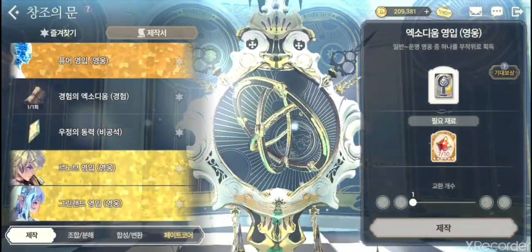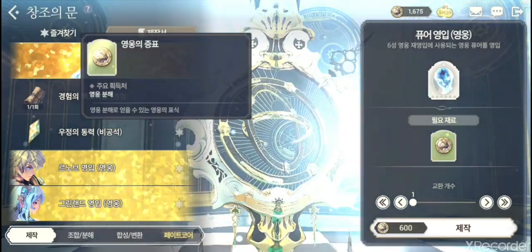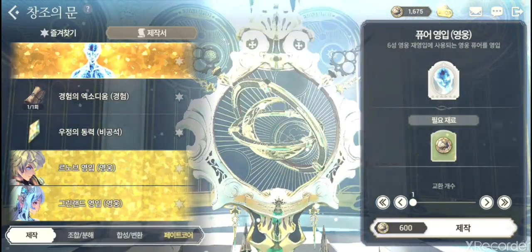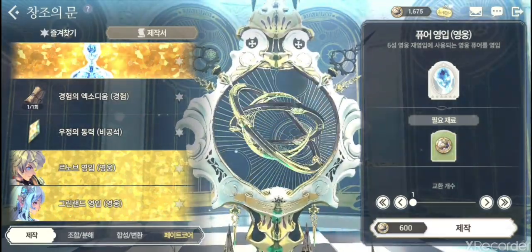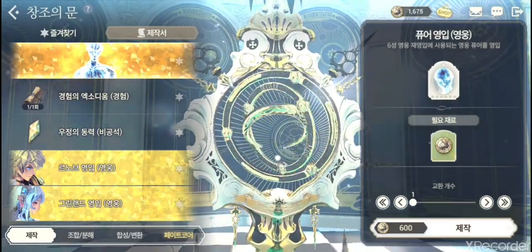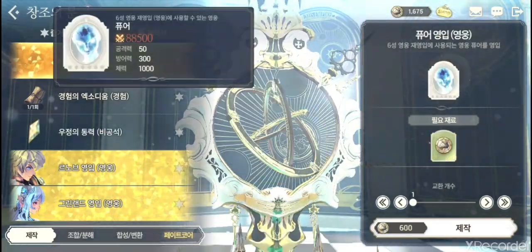The orange one costs 600 hero tokens. You get these tokens from dismantling heroes — the range is random per star level. One-star heroes give zero to two tokens, and higher star heroes give progressively more. These pure hero pulls are pretty useless unless you have lots of gold, which most players don't. I don't usually recommend doing these.